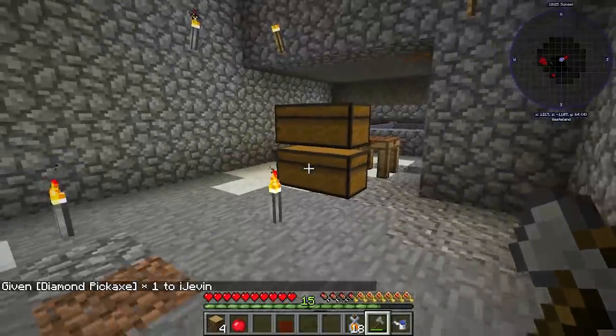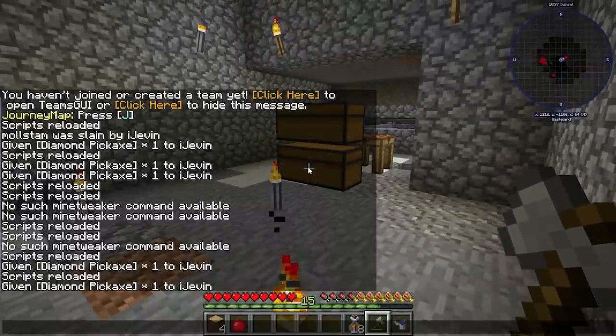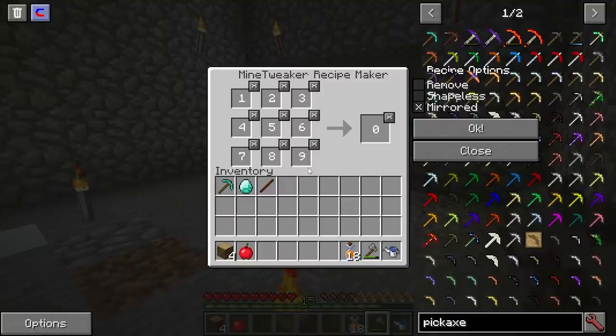Now we're going to add another recipe, and for that I've enlisted the help of a mod called MineTweaker, with an add-on called Recipe Maker. This is Recipe Maker and it's only going to be available in creative mode — don't worry.